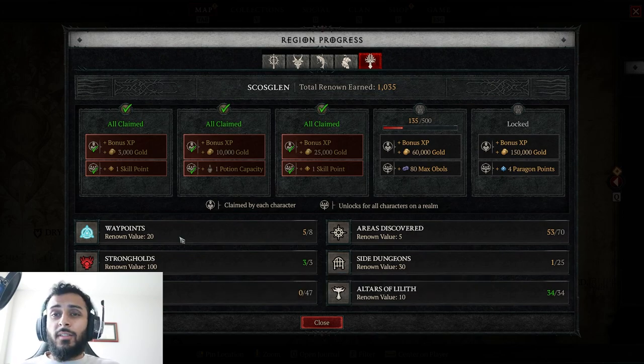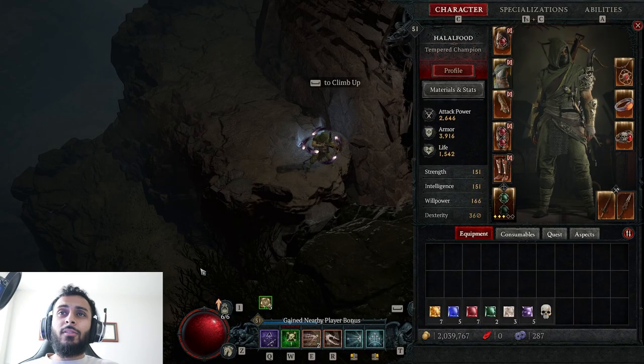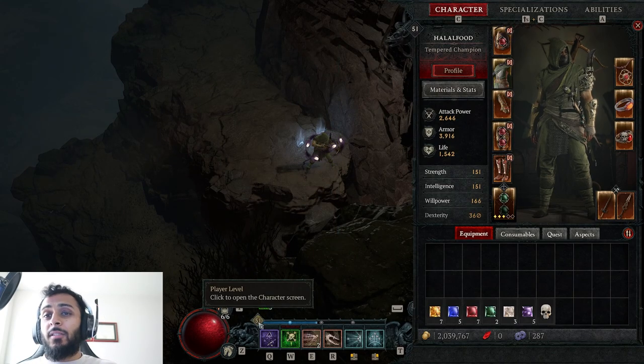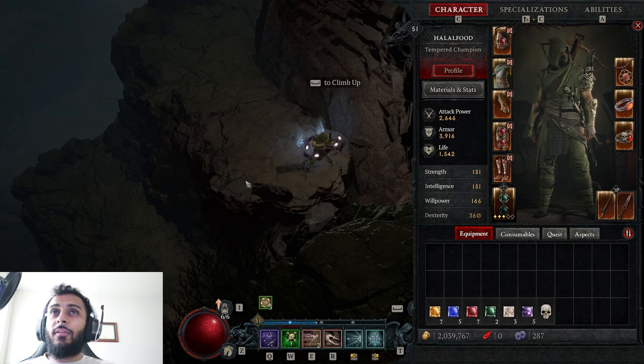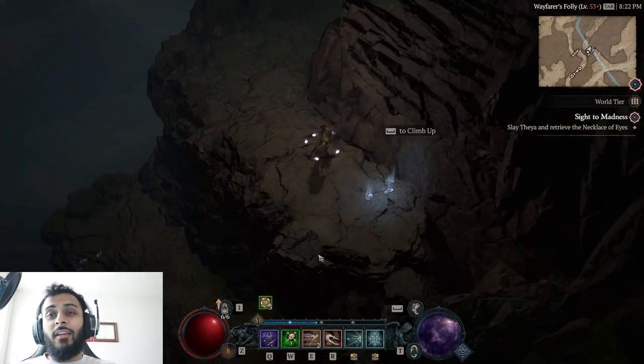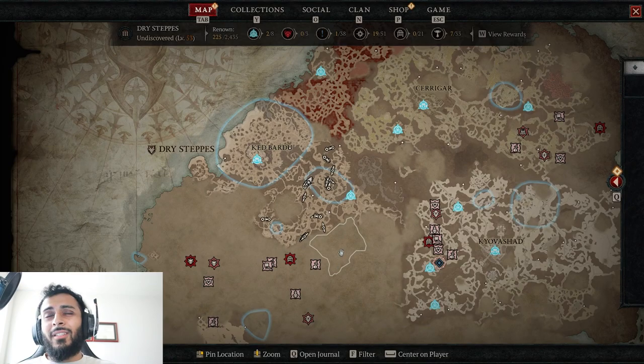First I wanted to start with the altars of Lilith. For renown, I would say wait until approximately level 50 — you need to be done with the campaign, because there's no point in doing that without your mount. This horse is clutch. You definitely need that if you're going to go for altars of Lilith, otherwise you're going to waste a ton of time.